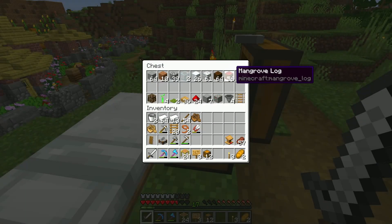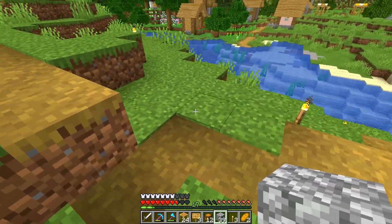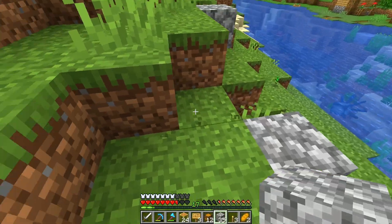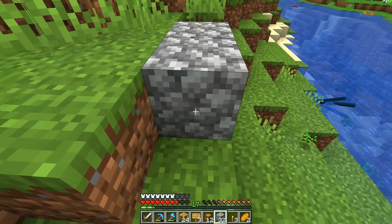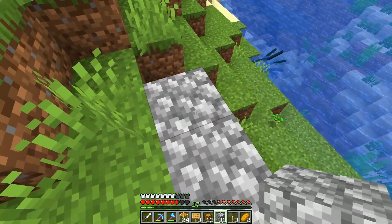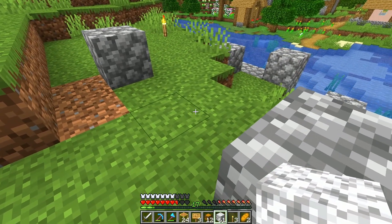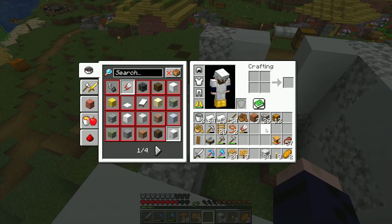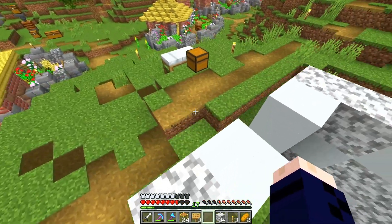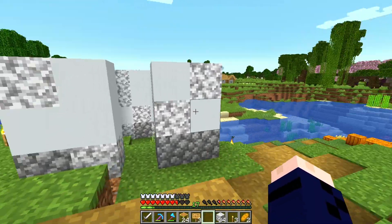Back over here at the job site, we want to just grab some cobblestone and do a quick little layout of the house that we want to build. Something like that should be fine and we'll just go ahead and start building this up a little bit. Let's add some white concrete and diorite to the mix. That is starting to look pretty good for the foundation of this building, though I believe I've made a horrible miscalculation in the amount of white concrete that I actually need.